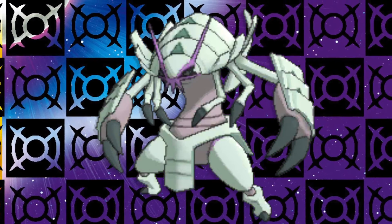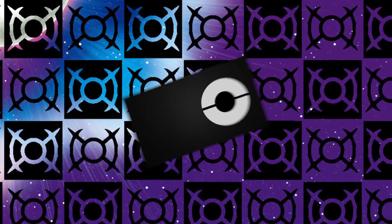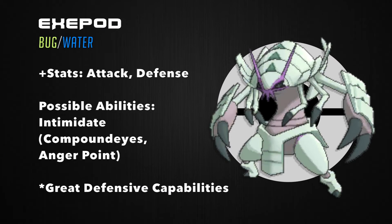Wimpod's evolution looks like it will tear things up on the battlefield. I'm gonna call this evolution Exapod — derived from Exo like Exoskeleton, Exa like Executioner, and Pod from Isopod. I want Exapod to remain Bug/Water because we only have one other evolutionary line with that typing combination, the Surskit/Masquerain line. Water/Bug neutralizes the Bug weakness to Fire and the Water weakness to Grass, and gains five resistances to Water, Ice, Fighting, Ground, and Steel, with only two weaknesses: Electric and Flying.